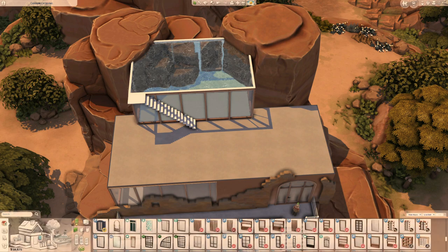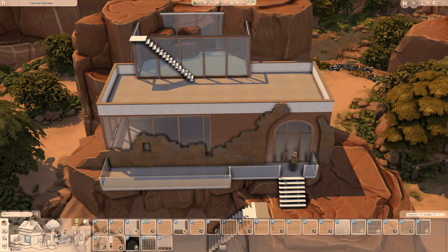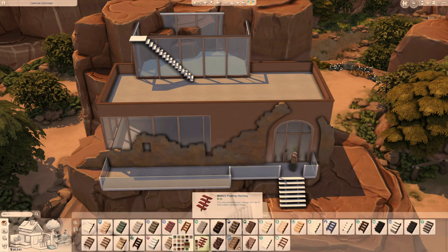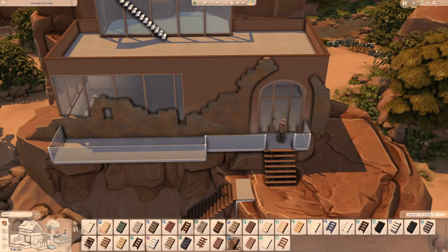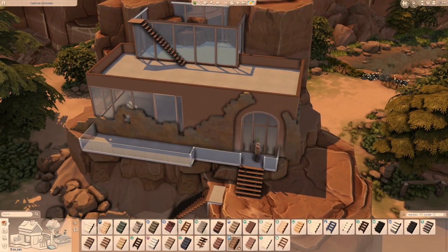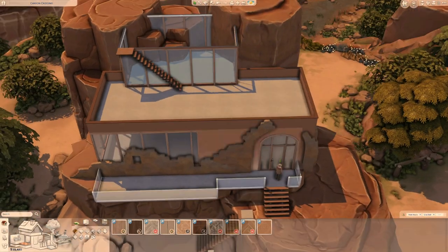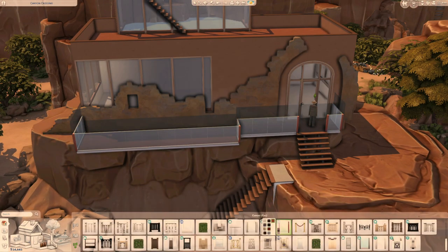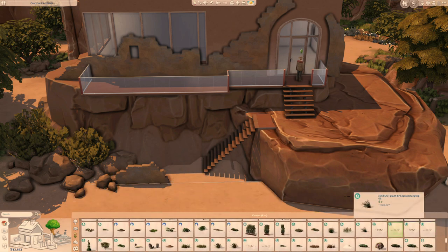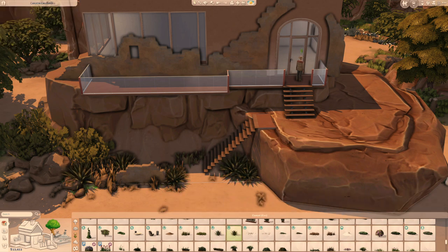Don't worry about the stairs not being functional or your sim not being able to go inside the house, because I did playtest it. You can see my sim is standing in front of the door — this is when I basically playtested the stairs. These rocks are placed on the ground floor and the house is placed on a second floor, so the rocks won't get in the way. And I love how the color of the house just matches the rocks perfectly.